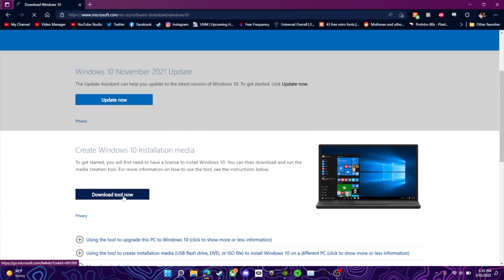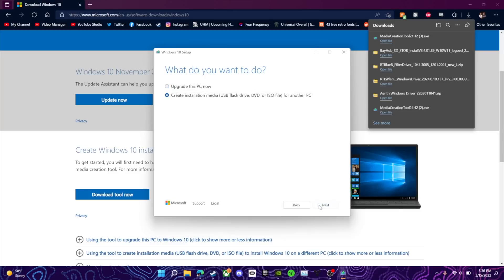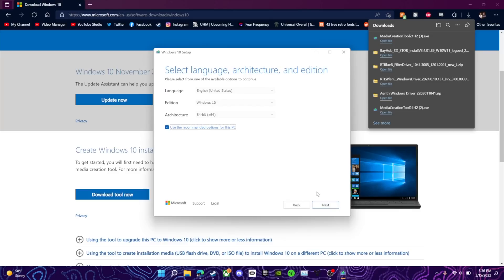Once that tool is downloaded, open it up. When the Windows media creation tool is done getting things ready, you have two options: upgrade this PC now, or create installation media. We want to create installation media — hit next. I'm using the recommended options for this PC. This is the critical fork in the road: if you want to completely wipe your Steam Deck and install Windows 10 as the only OS, use USB flash drive. If you want to boot off a flash drive itself, click ISO file — that's what we're doing in this video. After saving the ISO file, you're done with this software.